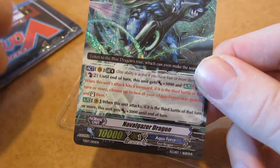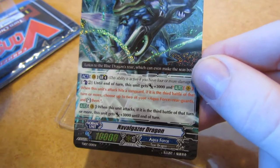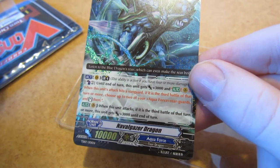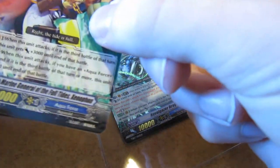So let's start from the top. It does come with Naval Gazer Dragon. That is Limit Break 4, Counterblast 2. This unit gets 3000 power and gets an ability when this unit's attack hits a vanguard. If it is the third battle of the turn or more, choose up to 2 of your Aquaforce rearguards and stand them. Really nice ability. Also, it gets 3000 power when it attacks if it is the third battle or more of the turn.